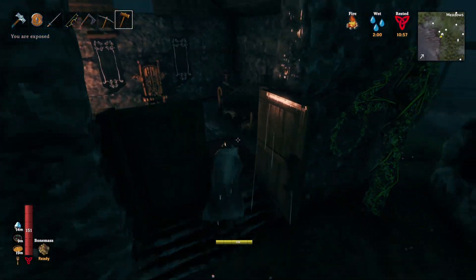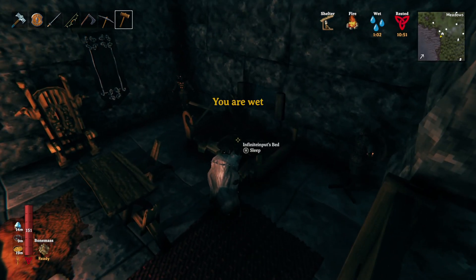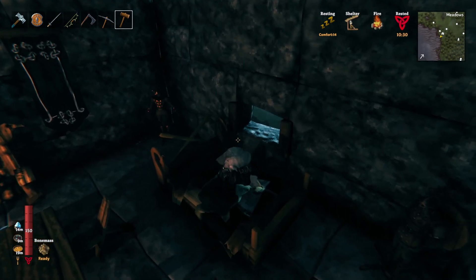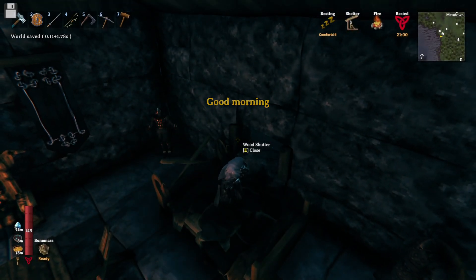Just going to sleep through the night and then we'll call it there. Just close that gate. I'm wet — just have to wait for myself to dry out first. So that is everything for this episode. Hopefully in our next episode we'll have a look at going back to the mountain, exploring a bit more, and maybe getting ready to take on the boss. But for now we are pretty well upgraded. We might do a little bit more silver gathering — we'll decide when we get there. Thank you everybody for watching. I hope you've enjoyed this episode and I'll catch you in the next one.